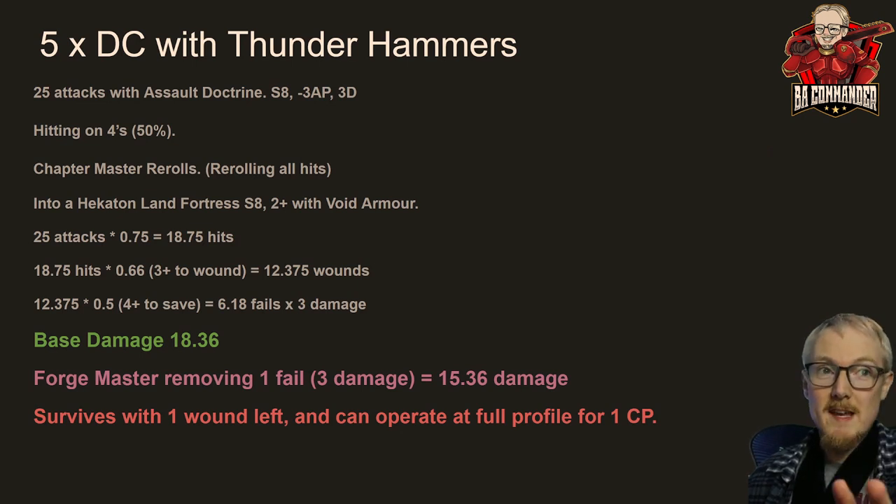So if you don't take some wounds off the Hecaton before you charge it, chances are it's going to survive. Surviving with one wound — it can operate on full profile for one wound, and on full profile it's pretty sure going to kill all your Death Company by shooting into melee. Then the Forge Master can charge any survivors and finish them off. That's what happened to me — I left it on four wounds with four thunder hammers, then he repaired it to eight. Literally 165 points in the bin.